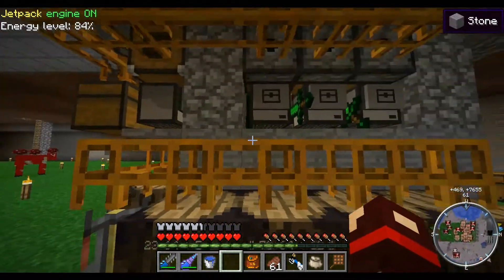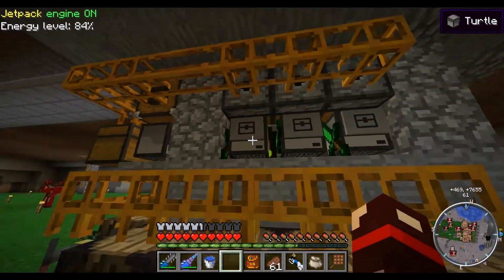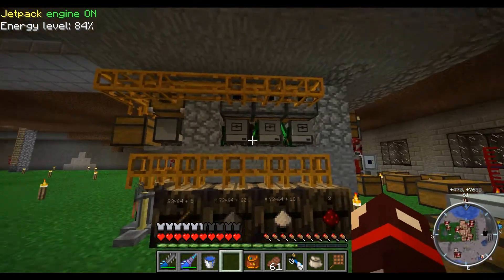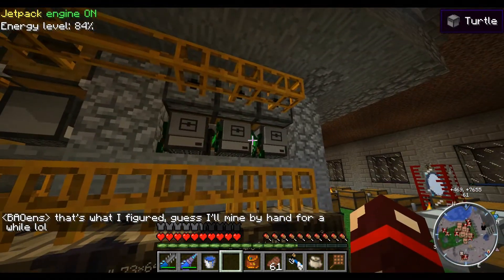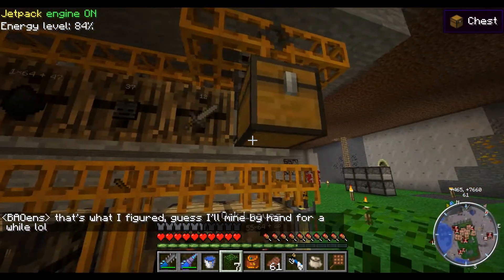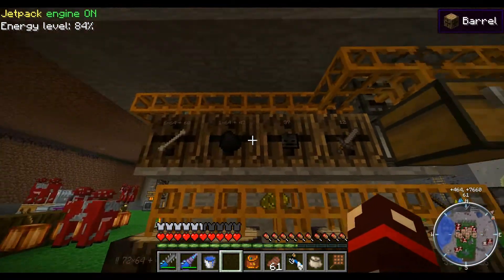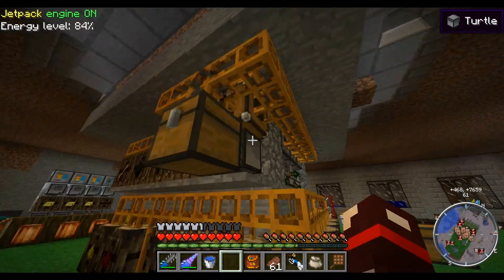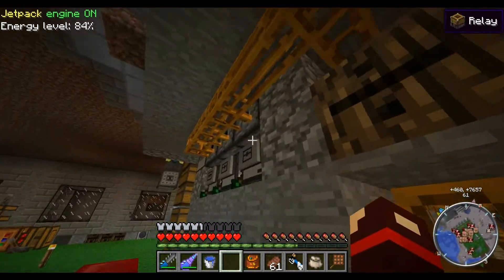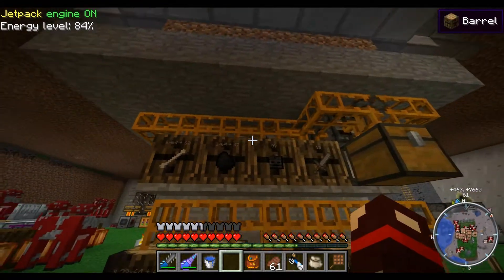Inside this top section, it's just a two-block-high space, three by three by two. There are melee turtles in there — that one looks like he's stuck or something. Those guys are killing wither skeletons. The turtles kill and put stuff into the relays, which then go into these barrels.